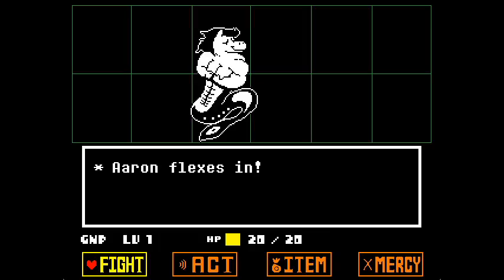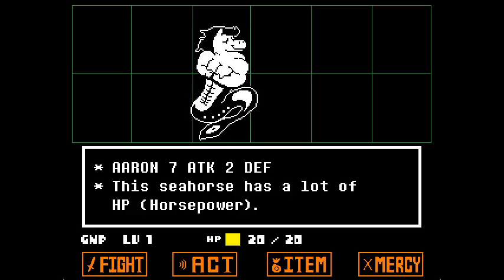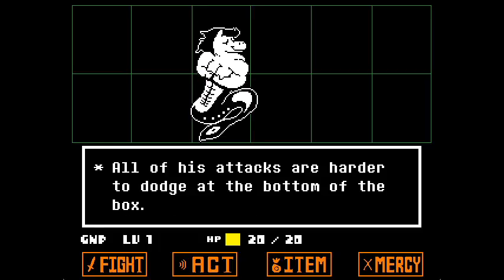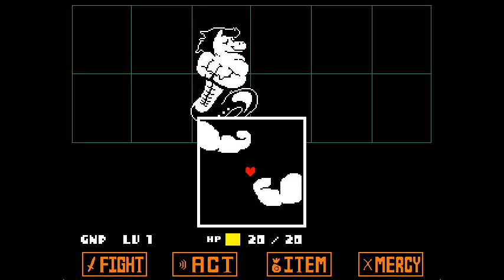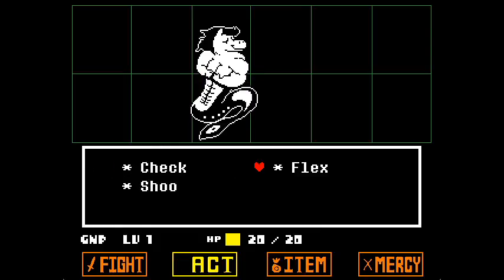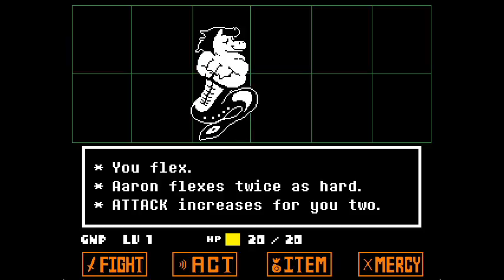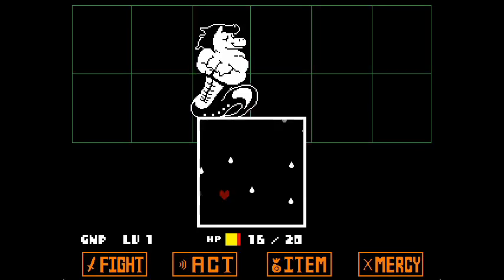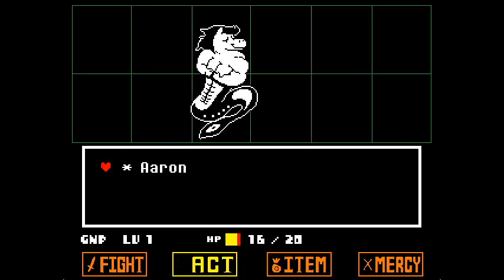We got new monsters here - it's Aaron! Let's check them out: 7 attack, 2 defense. The seahorse has a lot of HP - horsepower! Aaron is somewhat based on a character from Homestuck known as Equius Zack, who is kind of sweaty and really strong and associated with horses. Now that we flex, Aaron flexes too, and now he's going to sweat on us - Equius references.